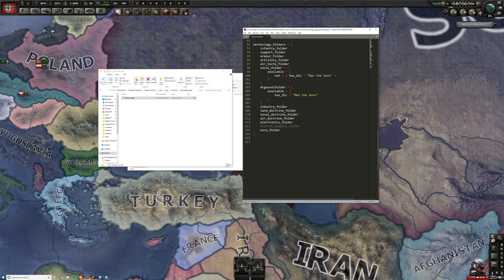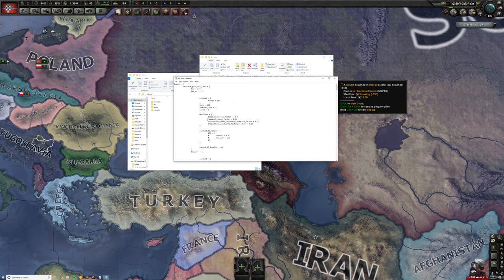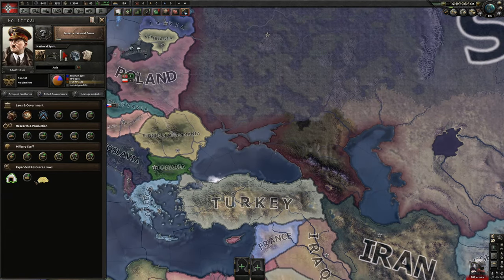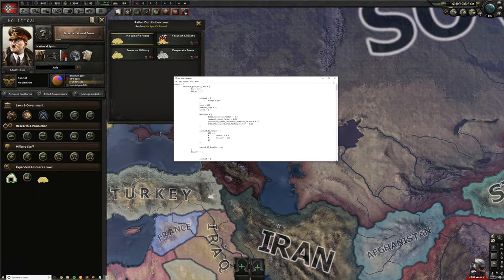Technology was actually part of the biggest process for getting this update to work with expanded resources. Another interesting change was a change to the research speed modifier. It used to be research_time_factor, but they changed it to research_speed_factor, and that basically edits things where it says research speed. That's sort of an interesting change that I would not have expected, but was something that was present.